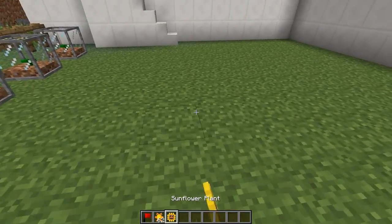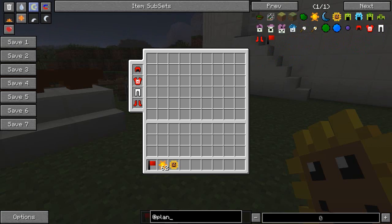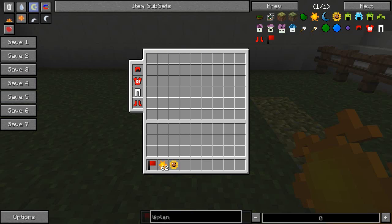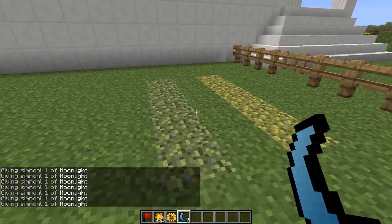You can't just plant anywhere — there are two different soil types needed. You need Endowed Grass, used for daylight plants, and Darken Grass, used for nighttime mushroom plants. To make Endowed Grass, you chuck sunlight on the ground, and to make Darken Grass you use moonlight in the same way. It gives a cool little texture to the ground.